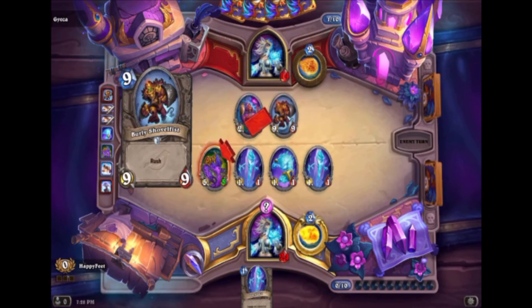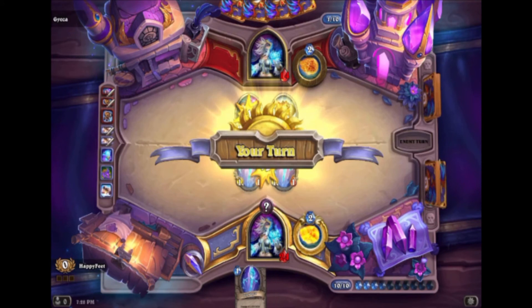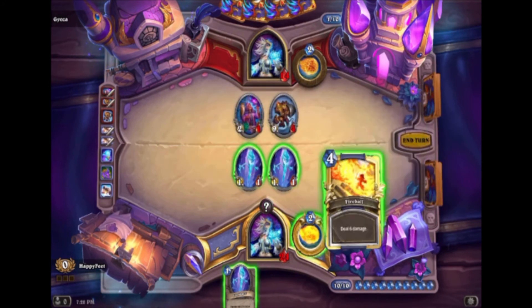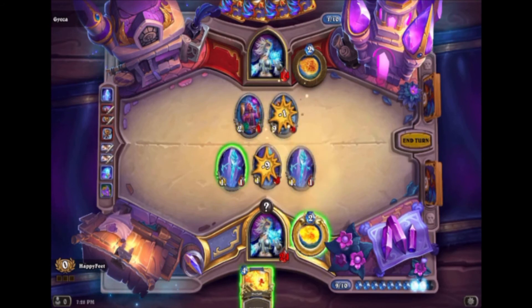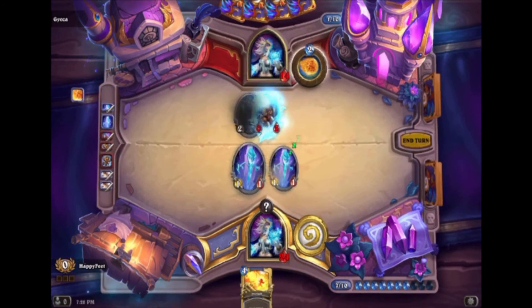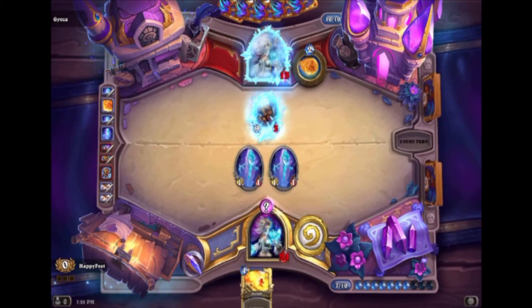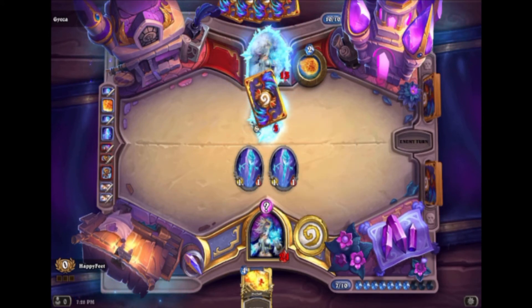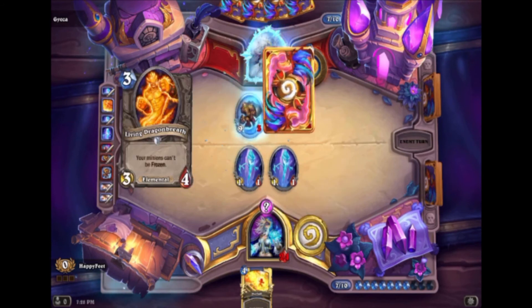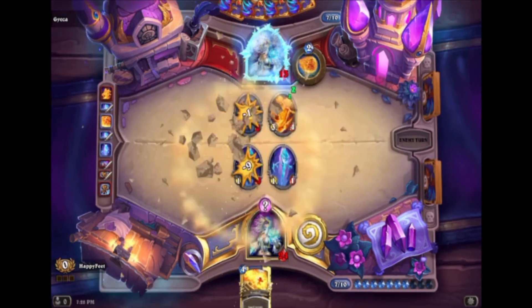Oh that's a really hard hitter — that's rough. Okay, we're gonna freeze that, ping that, go face, and hope that eventually I can just get six damage in. If we can do seven chip damage with minions on the board and my ping we can win this game. We also have Ice Barrier up so we have a lot of health. But minions can't be frozen — this card just straight up counters me.